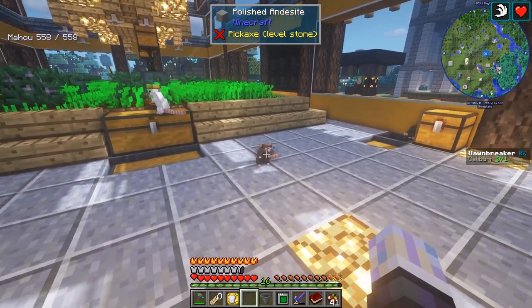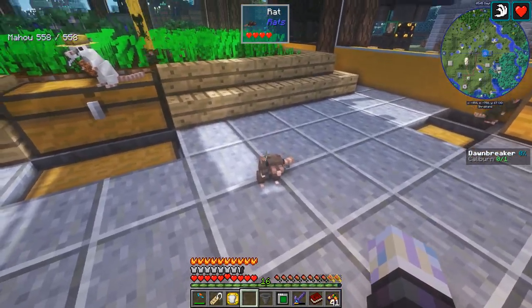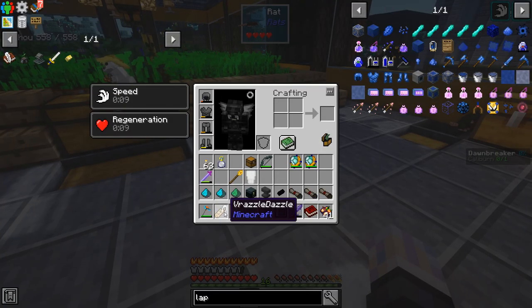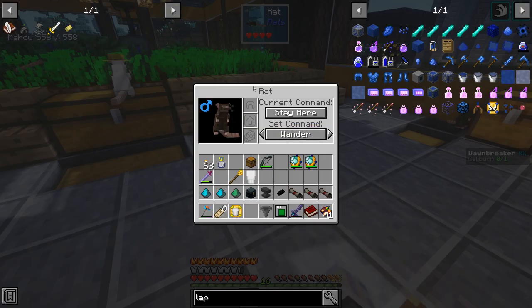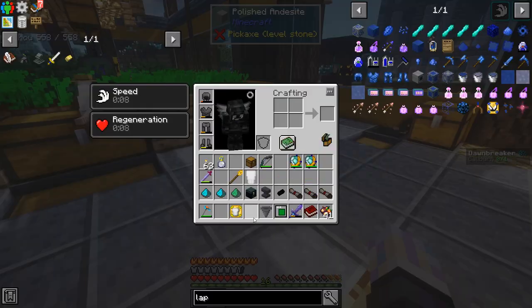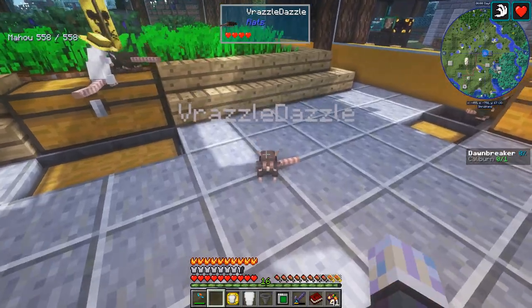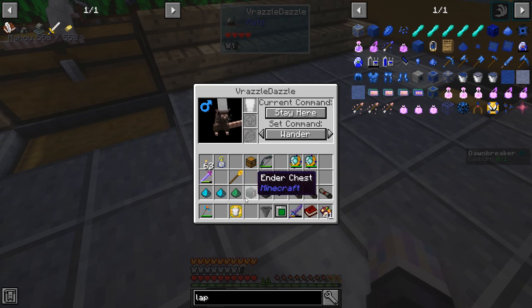We're gonna go ahead and name a rat here. We have a new patron — it is Razzle Dazzle. As you know, I'm naming rats in this series after patrons. So Razzle Dazzle, welcome aboard, thank you very much for the support, it is much appreciated. And this is gonna be your rat right here. It's gonna be a little brown guy. You're gonna be a chef, actually. I'm gonna put you to work here. I made you a hat, so you have a nice little chef hat. Look at you.